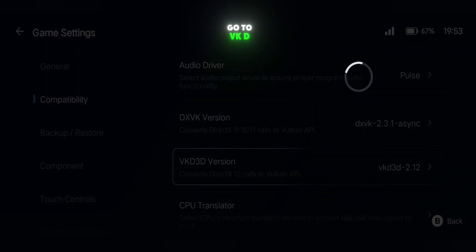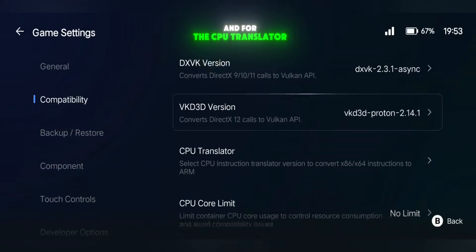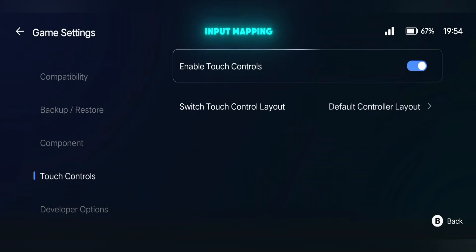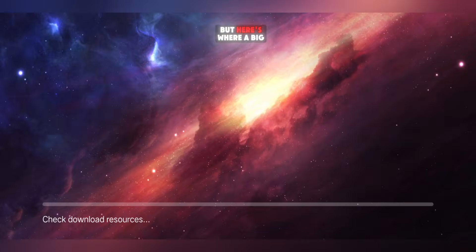After that, go to VKD3D Version and set it to the latest Proton 2.40.1. For the CPU translator, always select the latest FeX version. That's all you need here. Now go to Touch Control Settings and enable Input Mapping. After this, all settings are complete. Now launch your game.